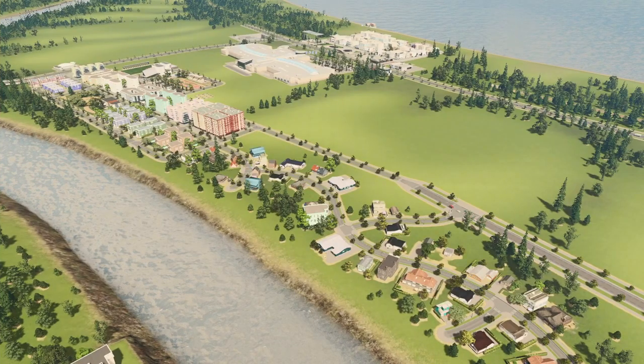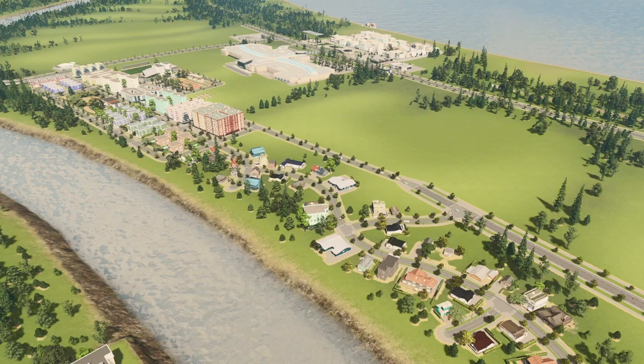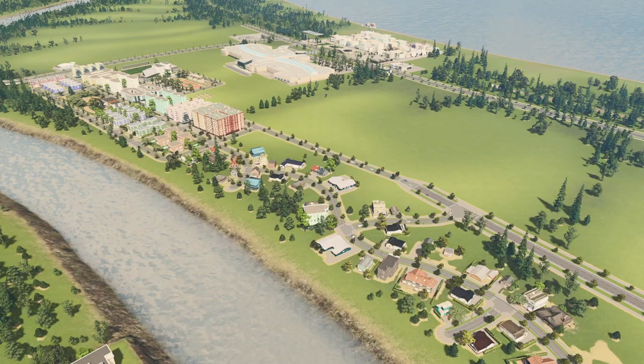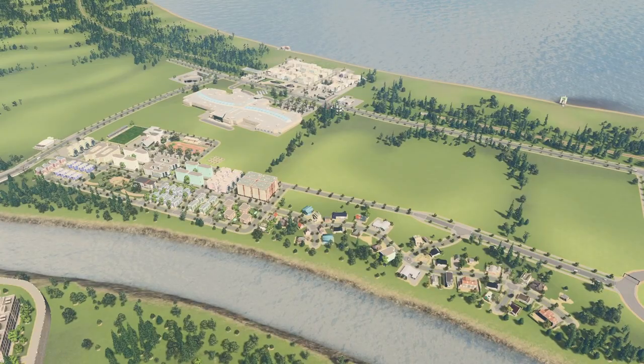So there are a few more houses down here — just one more block of high density and one more block of low density before going to the randomly zoned-in suburbs. Obviously there's not that much space between the main road and the river, and I was trying to be mindful about the potential of putting train tracks along this piece of land in the future, so I tried to leave a little bit of a gap between the houses and the riverbank. The housing demand is down pretty low now and the highest is actually industry, so I'm thinking I should put some industry over here so they're not having to travel so far to get to industrial jobs.